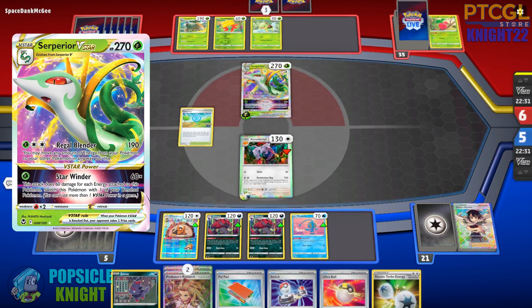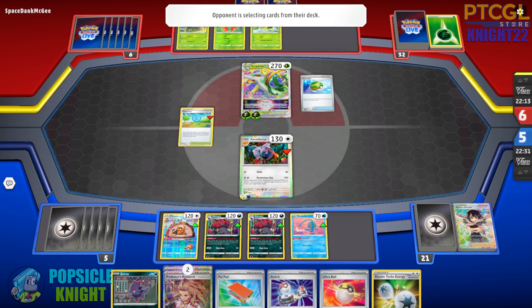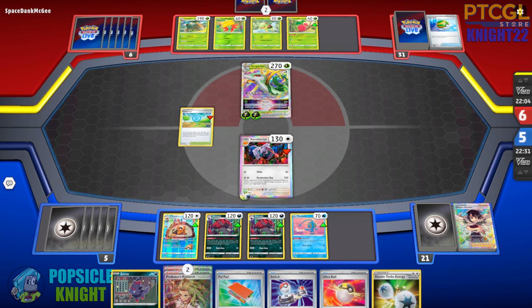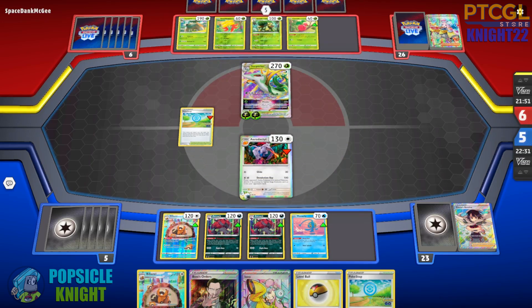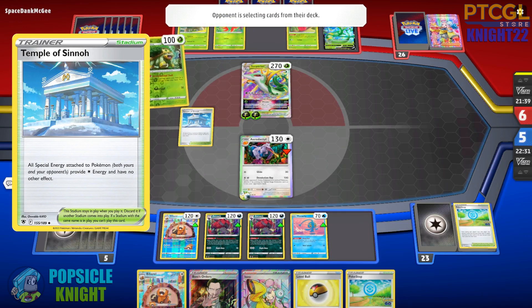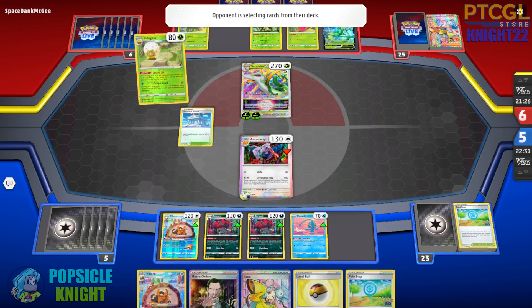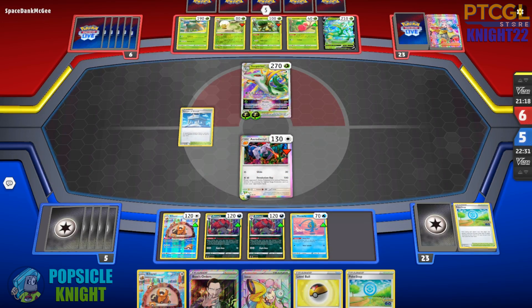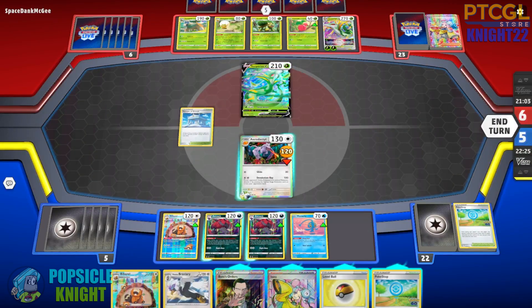We got a Zorua from that prize, which is really nice. My opponent's Superior V-Star has two energies, but it's not enough to use their main attack. They do have a V-Star power attack that might knock out my Aerodactyl. Another Iono! My opponent has a full set of Ionos in their deck. There's a Grottle and another Superior V set up on their bench — and a Temple of Sinnoh! Temple of Sinnoh nullifies the effects of special energy, so our Double Turbo Energy will only count as one colorless energy. But thankfully we have another Pokestop in hand to remove my opponent's Stadium. They use their V-Star power attack, but it only deals 120 damage, leaving our Aerodactyl alive.